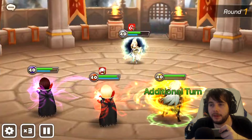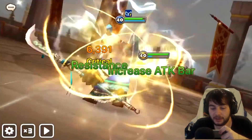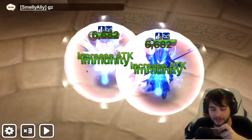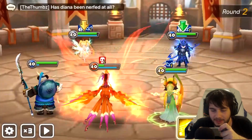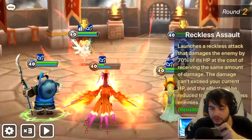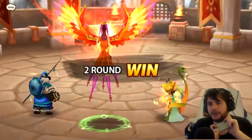I think we can just auto the rest. Double vampire worked out pretty well. There's some lag — I can't fix that, my phone doesn't lag but the recording does. That is a fast Diana. I defense break her, we heal up a little bit, and Diana's dead. We strip one immunity. We one-shot Chow with Reckless Assault — Chow is dead! What do all your wings do? Your wings don't make you win. First Guild War done!